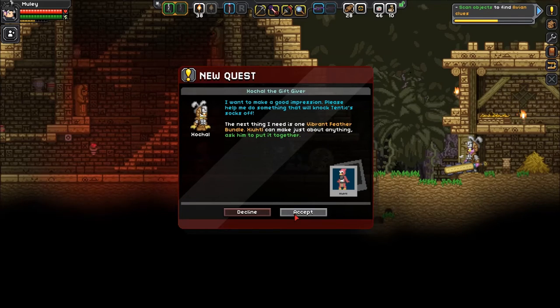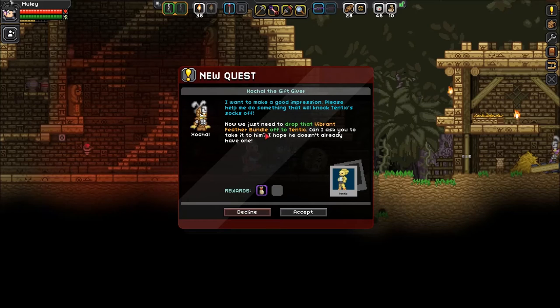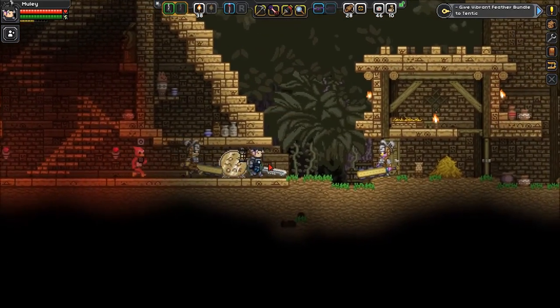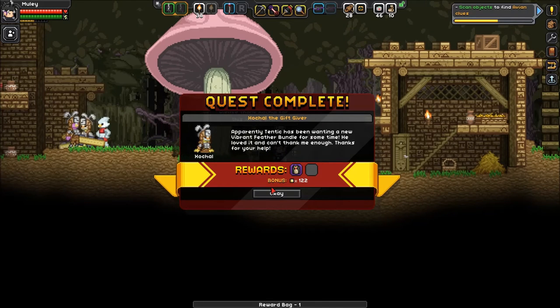I'm so pleased with a new friend in town, things will be much easier. The next thing I need to do is one vibrant feather bundle — make just about anything, ask him to put it together. I've made one already, feel free to take it. Now I just need to drop that vibrant feather bundle off to Tentic. Apparently Tentic has been wanting a new vibrant feather bundle for some time — he loved it. Thanks for your help!